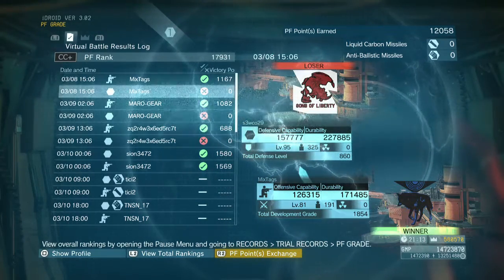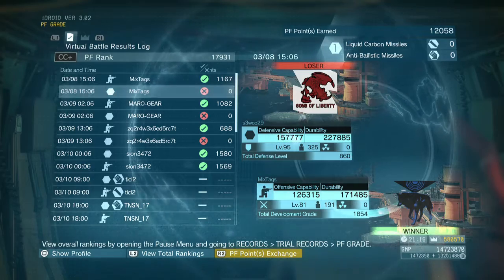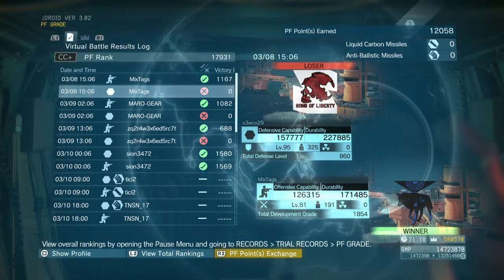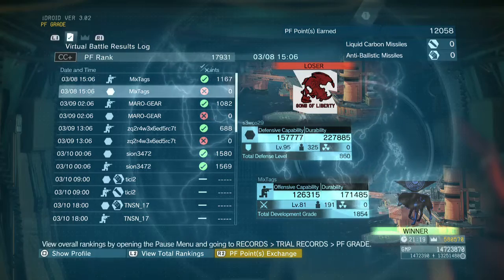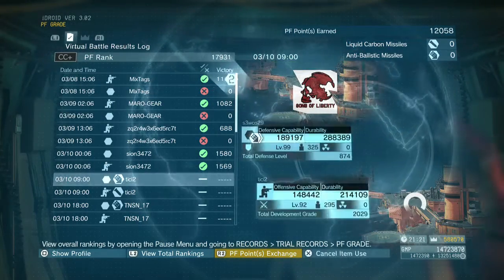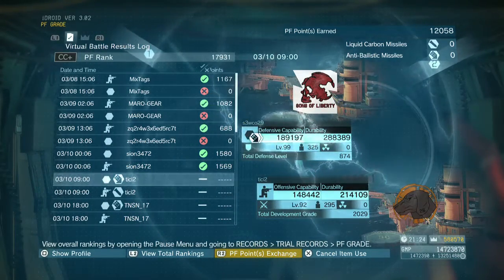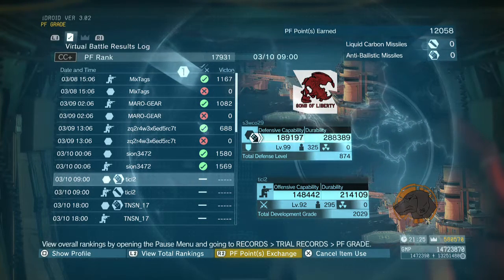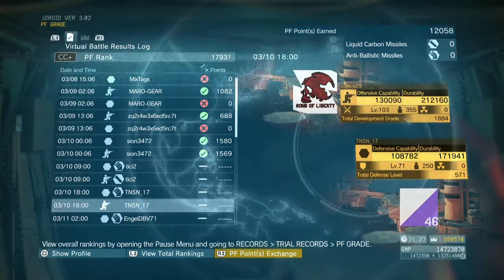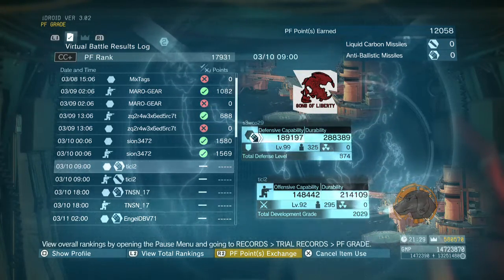For example, I've lost this round even though my defensive capability and durability is higher and I've got more soldiers. Maybe it's because the opponent used power-ups like liquid carbon missiles and anti-ballistic missiles, which I'm also using here — you can see the glowing icon. These increase your durability and capabilities somewhat, which can be handy, but it's not an exact science; it makes winning more likely but doesn't guarantee it.